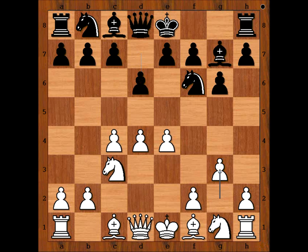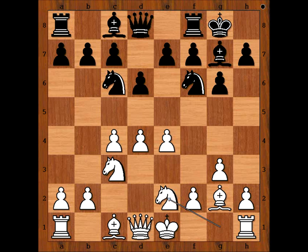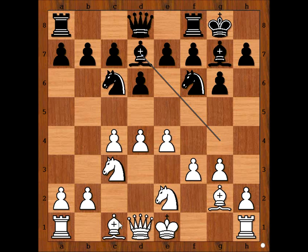g3, Braithman castled kingside, bishop to g2, Nc6, Ng2, e2, bishop to g4, pinning the knight, f3, bishop to d7, bishop to e3, queen to c8.